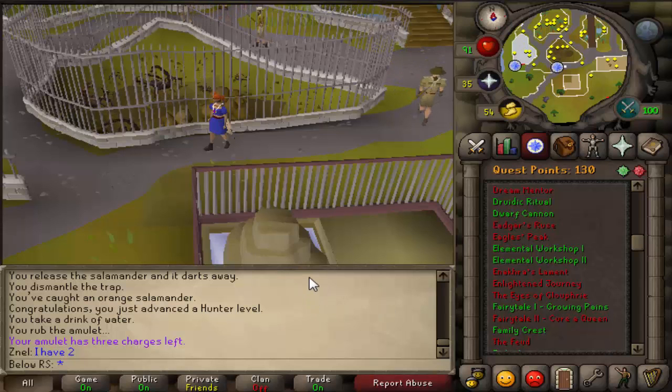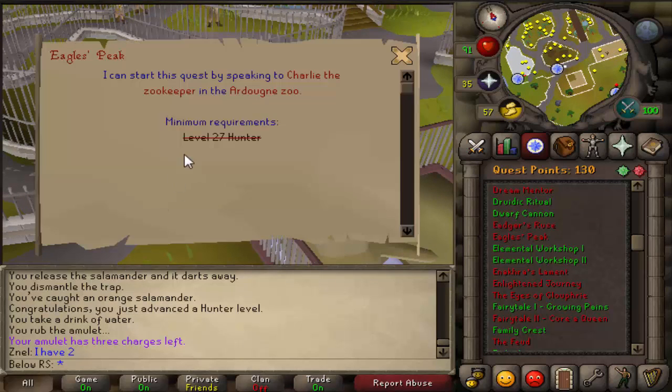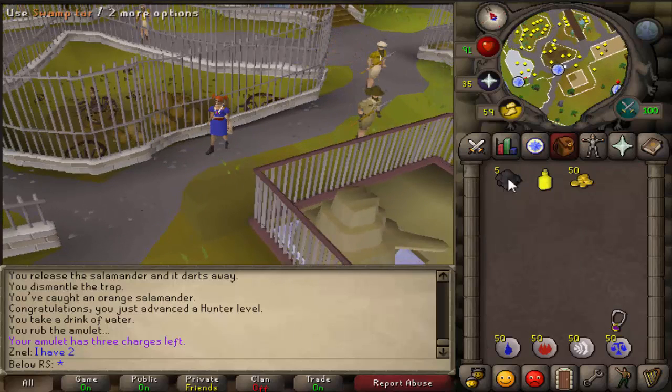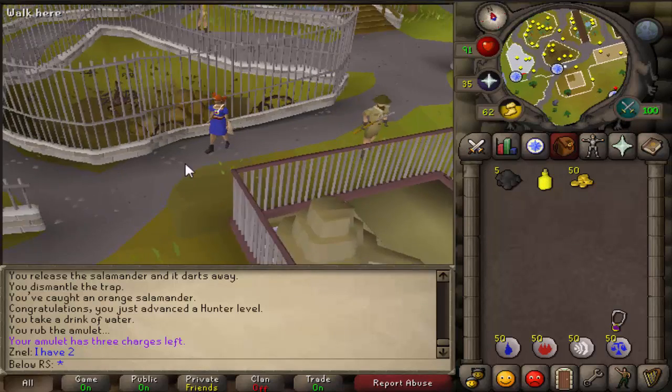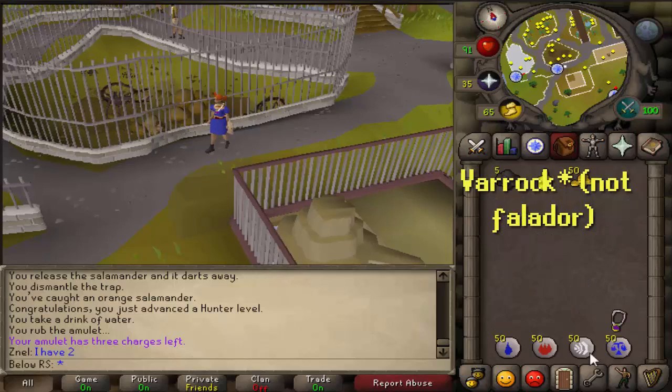Hello everyone, my name is Billarest and I'm back with a new video. Today we're going to complete a quest called Eagle's Peak. What you will need for this is level 27 Hunter — that's not too high a requirement. You will also need one swamp tar — I took five but you can just take one — one yellow dye, and 50 GP should be enough. Also take some teleporting runes to Ardougne and Falador.